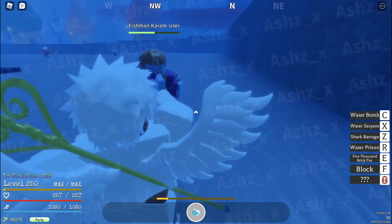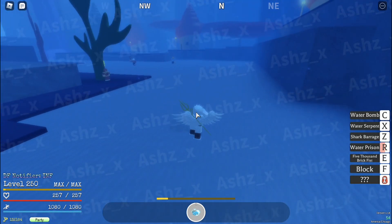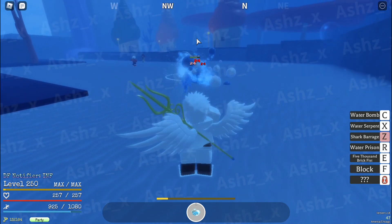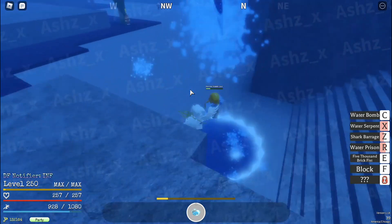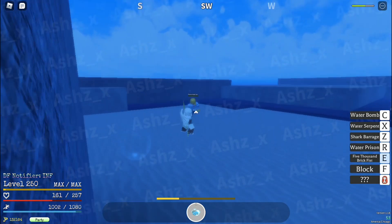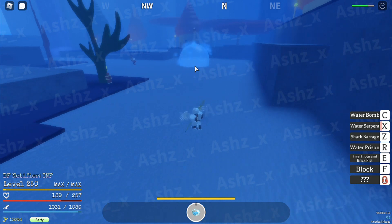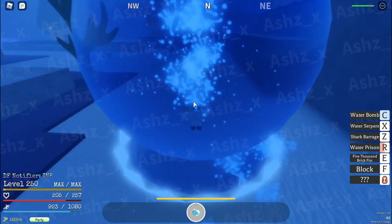Even if an enemy walks into the Water Prison, they get caught. Next you have the Shark Barrage — it's kind of like the Magu Magu C move where you throw out a bunch of sharks. It takes time to master. Next is the X move, the Water Serpent. Be careful with this one because it doesn't work well for close range — it's more of a long-range move and it goes wherever your mouse aims.